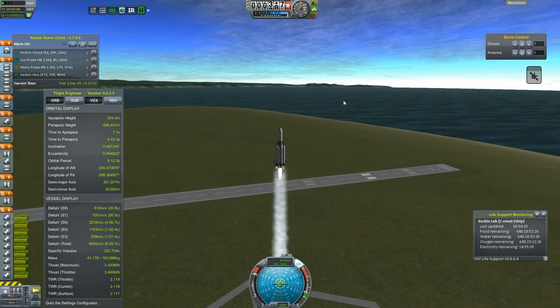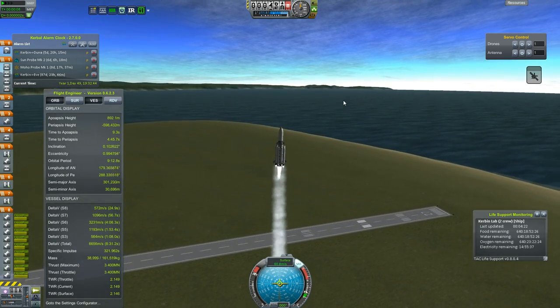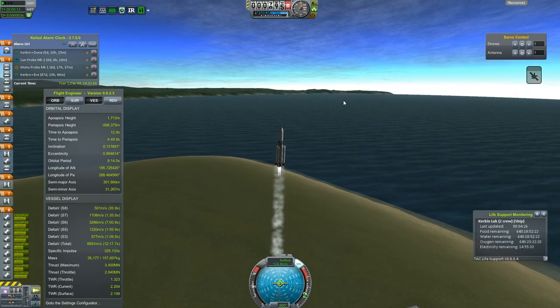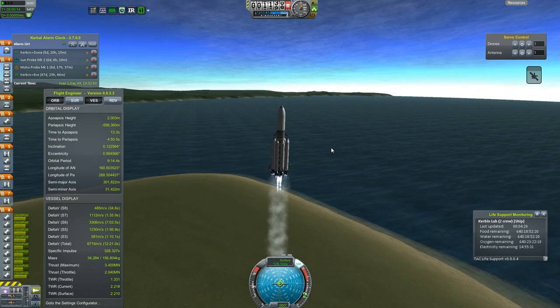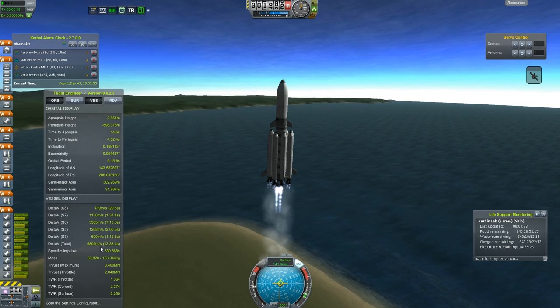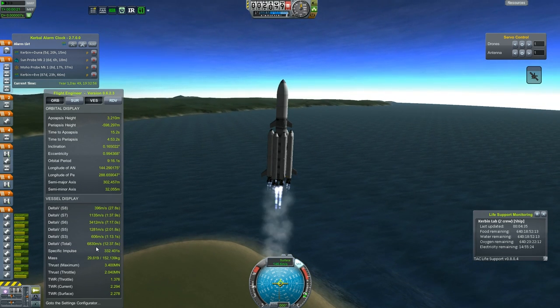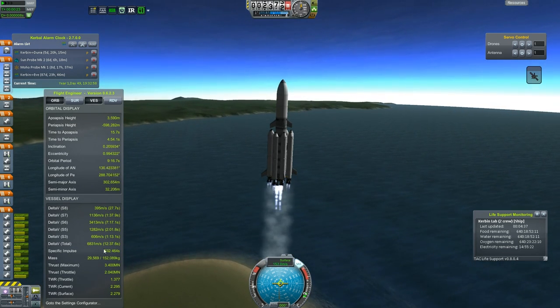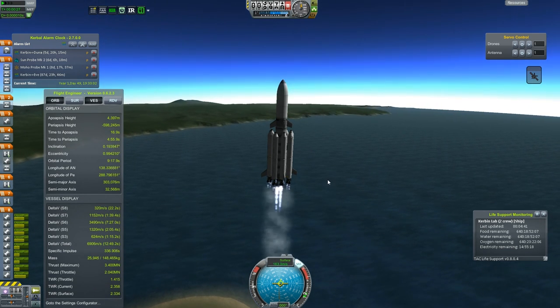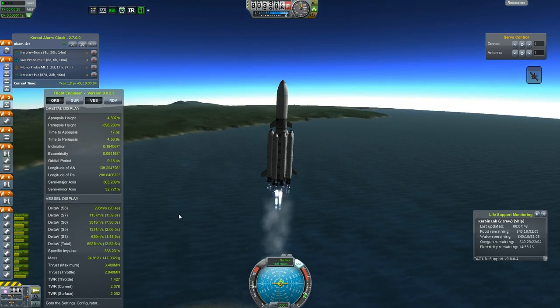I bet you guys are wondering what this mission's all about. I did not mean to tip over a little bit. As you can tell, this rocket is very, very large. It has lots and lots of power behind it. And at launch we're actually gaining delta-v. I think our total delta-v estimated was upwards of 8,200 meters per second.